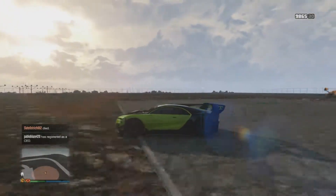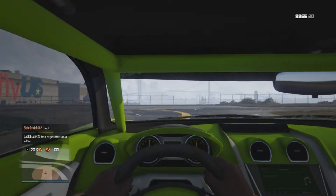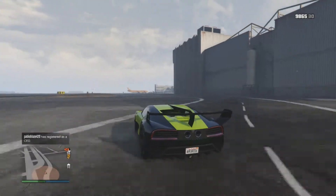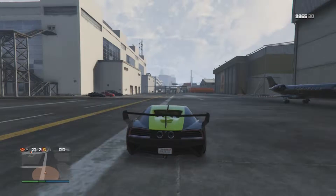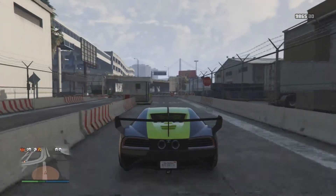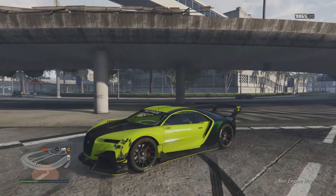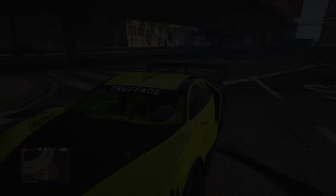Right here you'll see a little plane race — the Bugatti versus a plane, kind of like how Top Gear did the Veyron versus a jet. We're coming to the end of this video. I hope you guys enjoyed — please like, comment, and subscribe. This was my Truffade Nero review, and I'd give this car an 8 out of 10 — it's pretty unique but has some flaws. I'll see you guys soon.